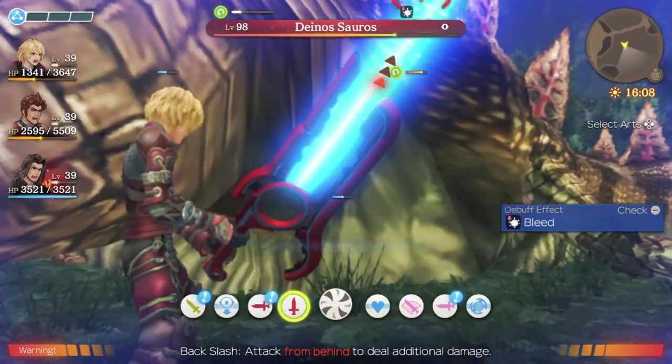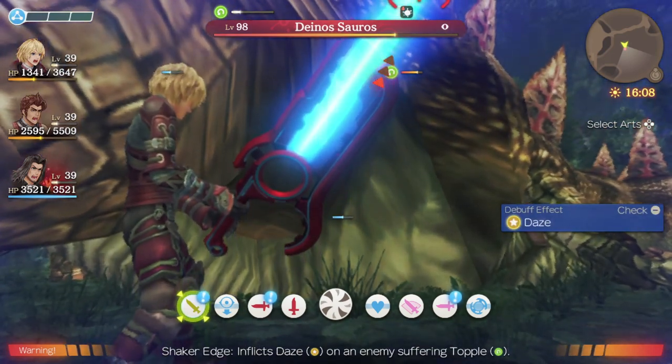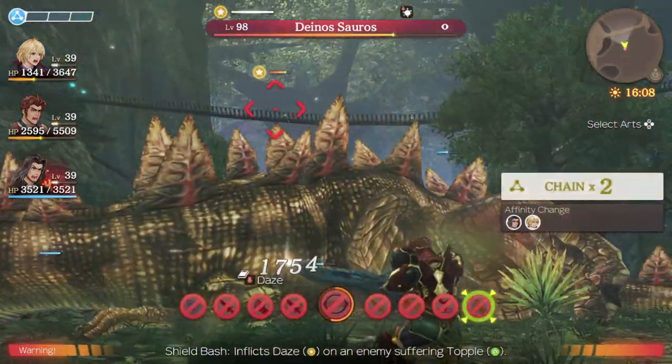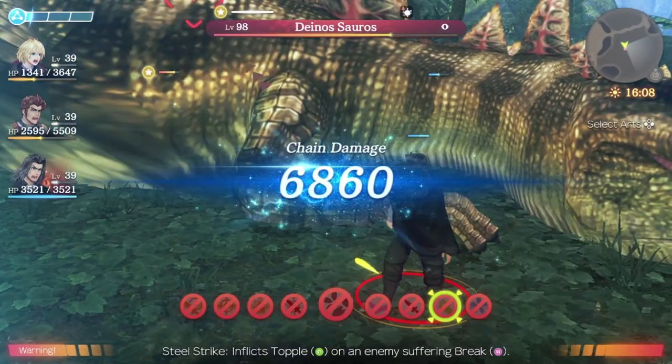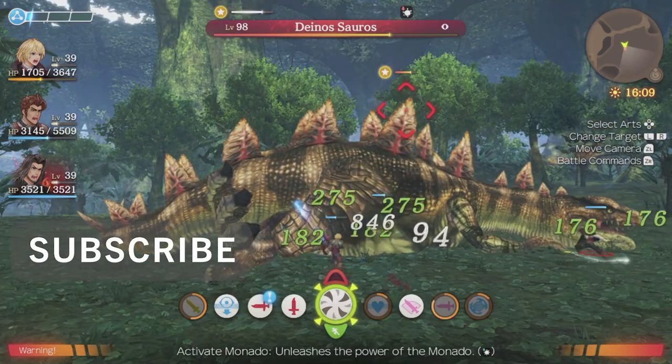Here we're going to do something extra fancy — we're going to daze lock it. I'm going to use Shaker Edge on Shulk to inflict a daze, then on Rein I'm going to use Shield Bass to inflict a daze again. Then Dunban is going to use a topple, and this is going to inflict a daze lock, which is going to keep this Dinosaurus down.